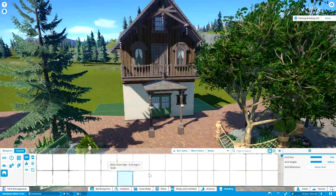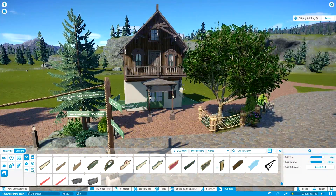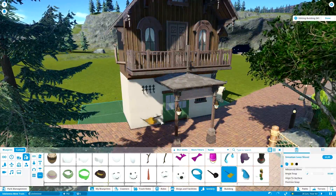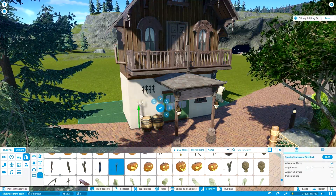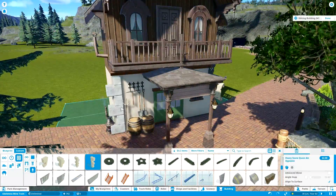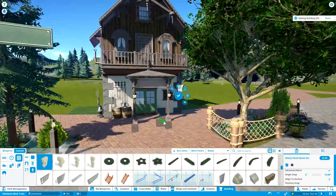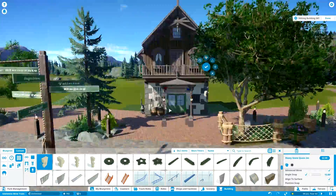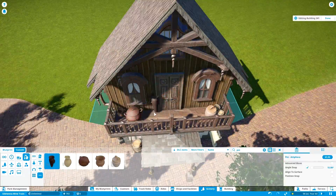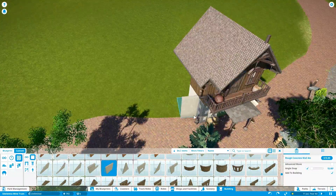Honestly, most of the shapes of the buildings have already been set while I'm working on this. I'm just going through all the scenery items and adding the details I thought would be fitting for the theme. The theme is obviously going to be European Alpine style, much like the rest of the park, and it's mostly inspired by Swiss architecture — though there's probably quite a bit of Austrian in there as well. It's just general Alps mountain architecture all clustered together.